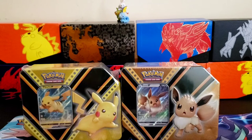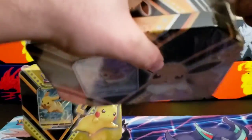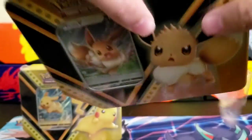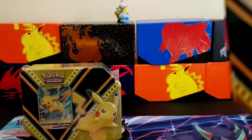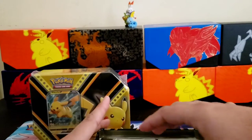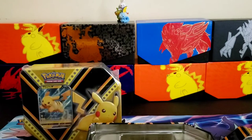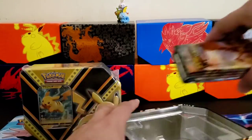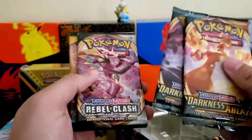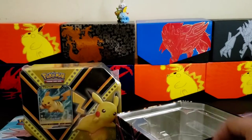Sorry if I'm butchering any of the Pokémon names. Go ahead and get into the next 10 — we're going to go with Eevee. Always remember to smash the like button, subscribe, and hit the notification bell for upcoming videos. There's a promo card and a code card for anybody right there. Our packs: two Darkness Ablaze, Rebel Clash, Sun and Moon, and another Fates Collide.